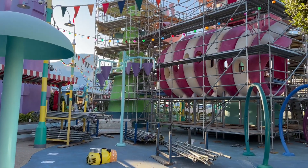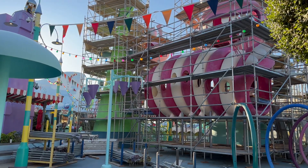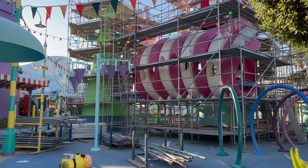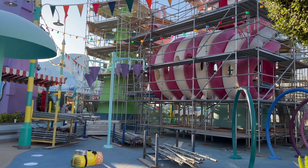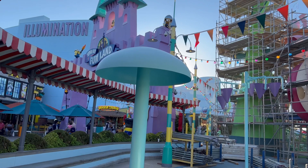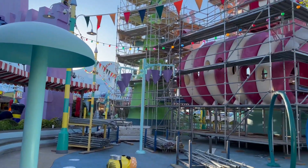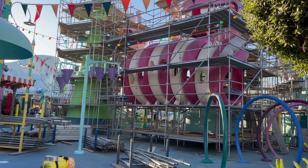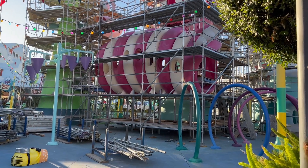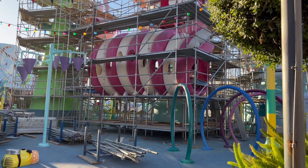It looks like in the water area we have some scaffolding as it goes through a repainting. As we get into fall here it gets a little cooler — it's nice and warm right now, about 70 to 80 degrees, but it's starting to rain more in Southern California. This is the perfect time for a nice little refurb now that the hottest months of the year are over, getting ready for spring and summer with a nice repaint job.